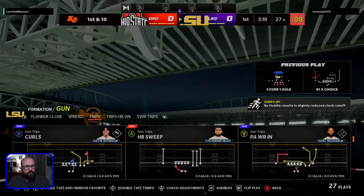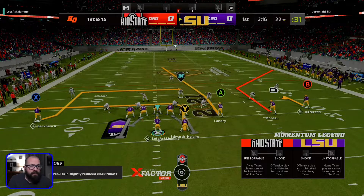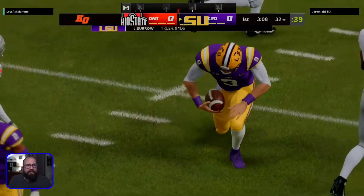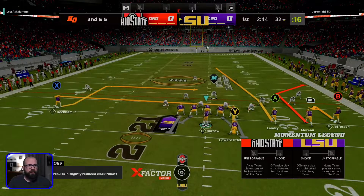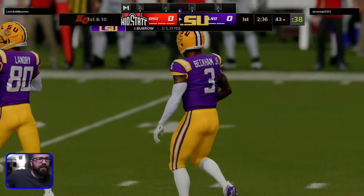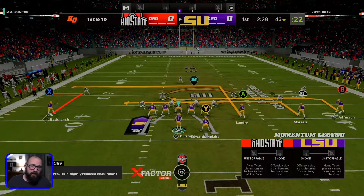Then we're going to come out and run a slot corner. This is essentially the run and shoot's hook concept. Joey B's got to get the yards when you can. So we're going to run it again — same thing. I'm going to put Beckham on a slant. Almost had him. We're going to do a level switch — I'm going to do what June Jones did, where the backside would always be a choice concept.